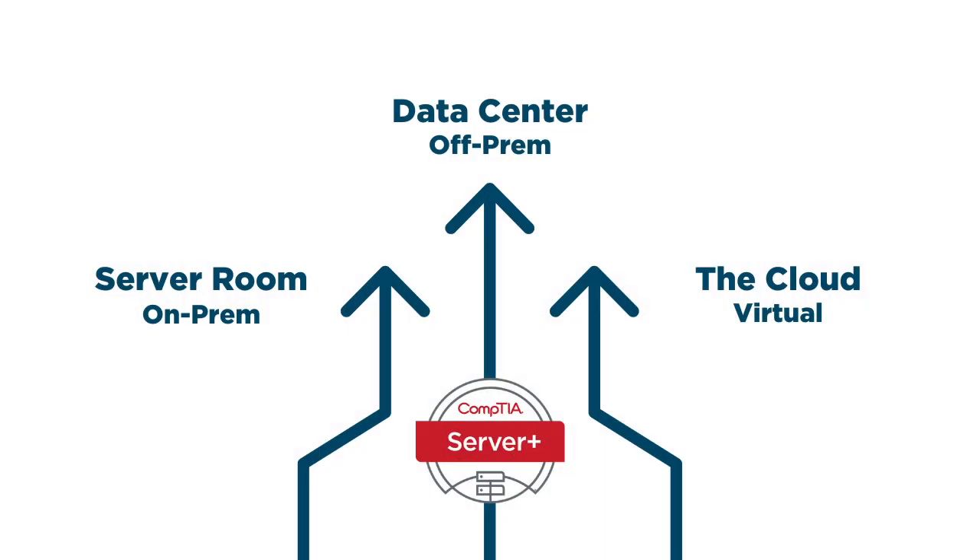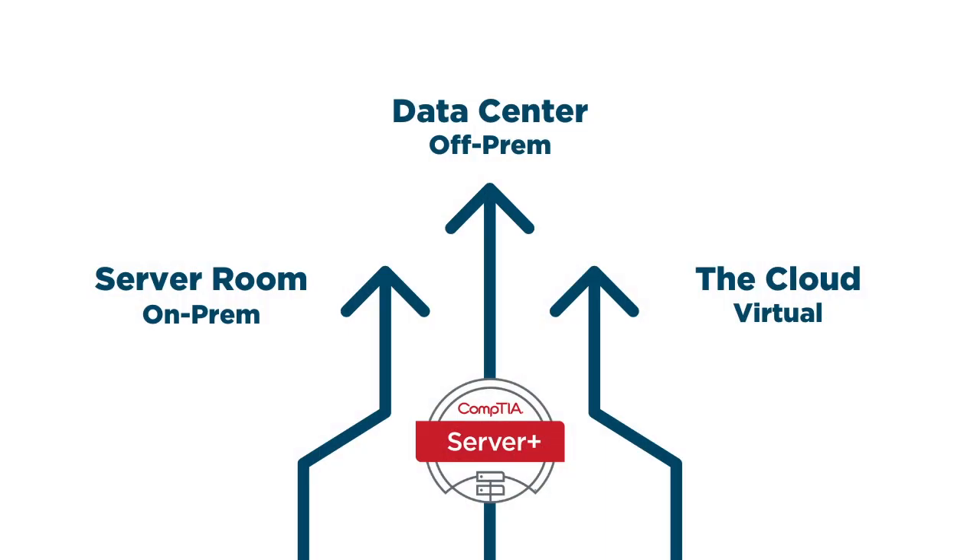What we saw years ago with the help desk is that break-fix went away largely, but there are more help desk people now than ever before — that job role did not go away. We're seeing the same thing with the data center: the job roles aren't necessarily going away, but there's a lot more automation and streamlining. That's why you've seen that major change in the domains and objectives. Troubleshooting remains at the forefront — probably more than ever before. Uptime is really important.